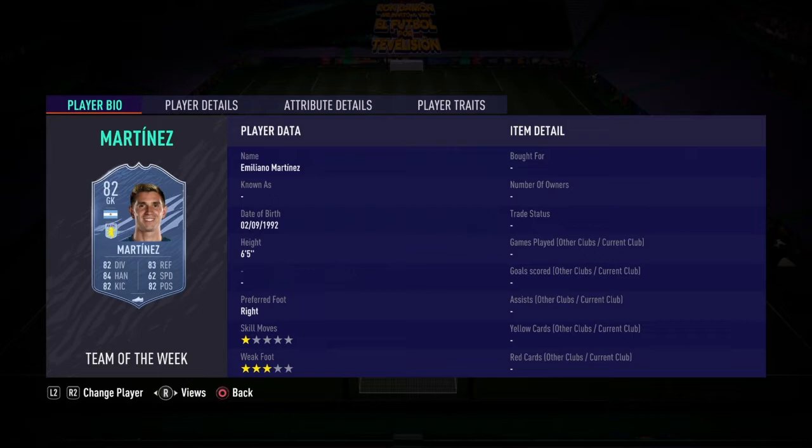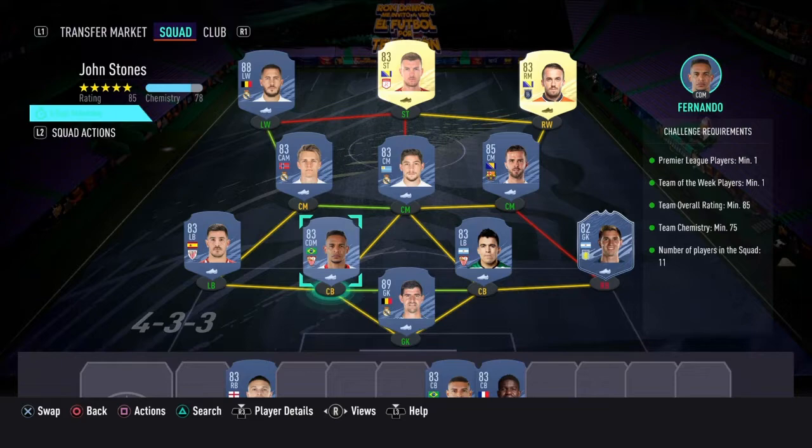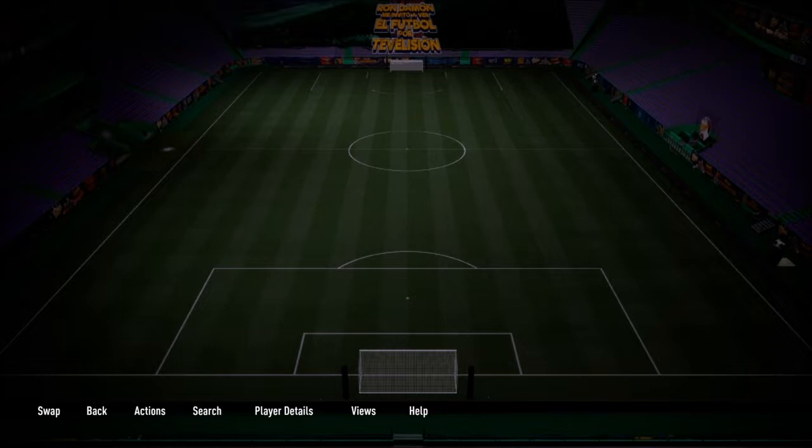So in goal we have Courtois, at right back — which is our in-form — we have Emiliano Martinez, right centre back we have Acuna, left centre back we have Fernando, and at left back we have Yorubo Cicci.